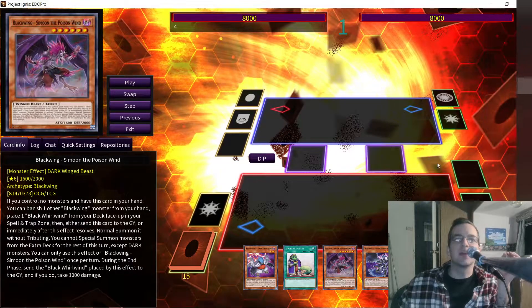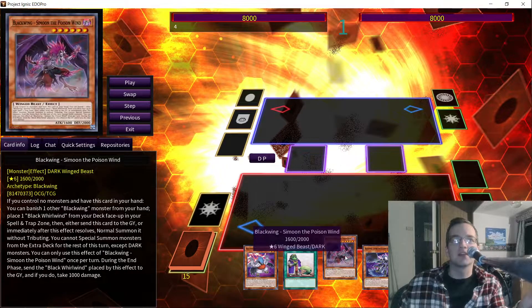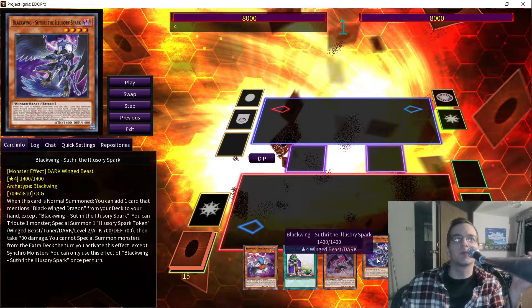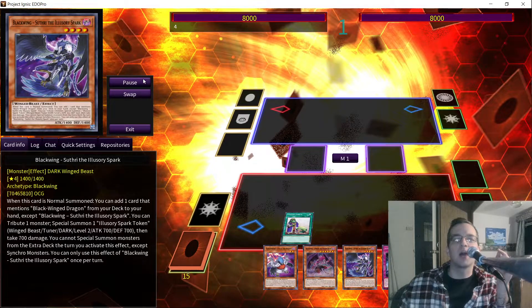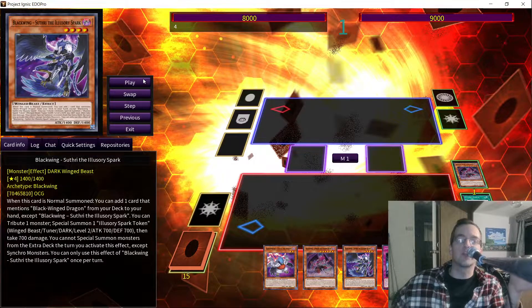We're going to go through a sample replay here. This is obviously a really good opening hand, because any time you open some Moon and an extender, normally you're going to be doing pretty well, and this will make sure you pretty much always have access to Whirlwind. My standard combo right now, if I'm taking advantage of the extra sauce and the extra spice, you're going to go into Blackfeather Dark Rage, which isn't really on anybody's radar, but we're trying to do a lot with it right now.